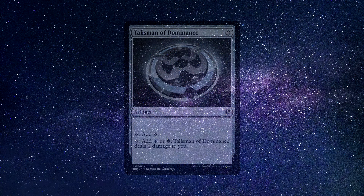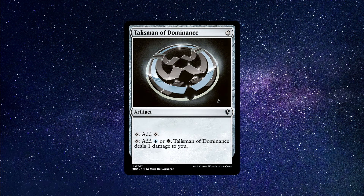Number 5: Talisman of Dominance — an artifact spell that costs 2 generic mana to cast. For tap, add 1 generic mana. Or, for tap, add 1 blue or 1 black mana — Talisman of Dominance deals 1 damage to you. It's an efficient mana rock that provides ramp, allowing players to increase their mana production early in the game, helping cast bigger spells earlier and gain resource advantages over opponents. It offers either 1 generic mana at no life cost, or 1 blue or black mana for 1 life.